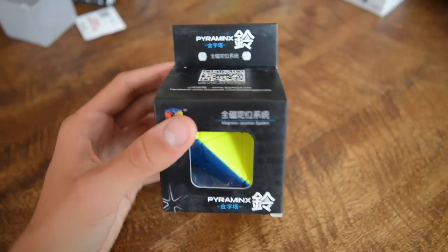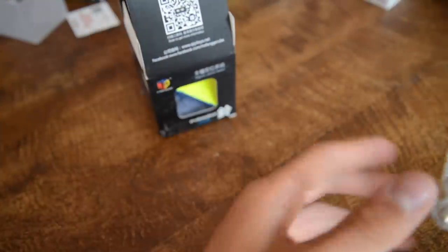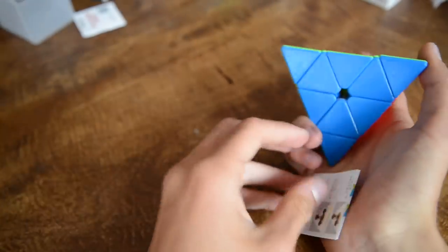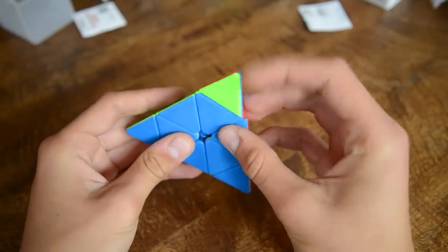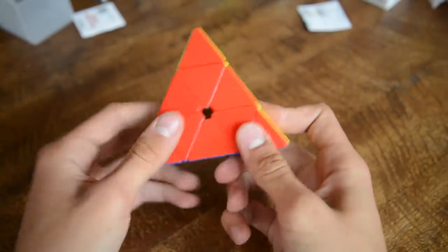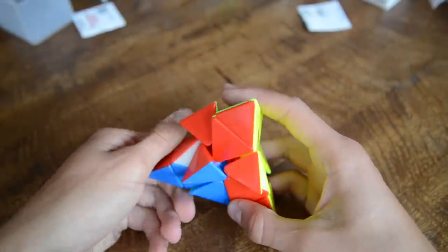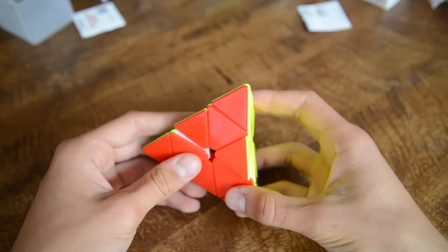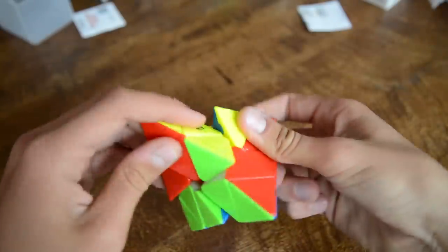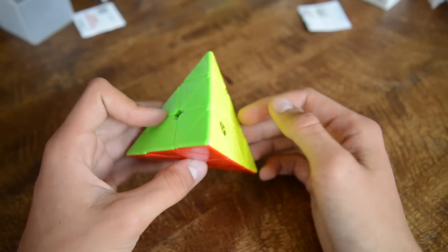Next up we have the Pyraminx — the X-Men Pyraminx stickerless — because my main is kind of old. We have some extra magnets in here and I just wanted to get a new pyraminx as a backup. It's kind of lubed from the outside — really greasy — but wow, it turns really good. Look at the corner cutting — oh my god. It's a really nice puzzle and it's quite satisfying. I think I will need to tension it a little because it's really loose right now.